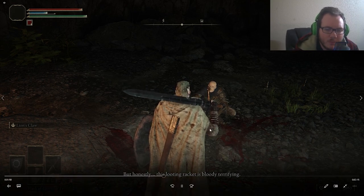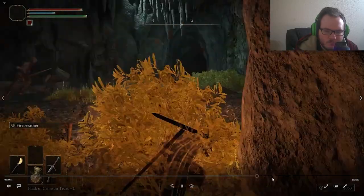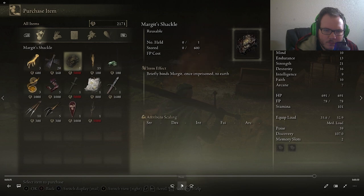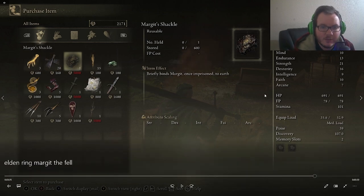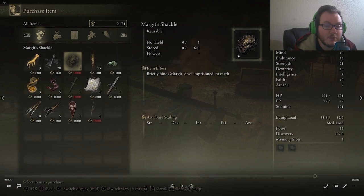Once you buy an item from him called Margit's Shackle — it's up here on the screen — you're going to buy this item, which will briefly bind Margit to the earth once in prison. So when you're fighting Margit you're going to be able to bind him to the ground for a few seconds, and this will allow you to hit him.